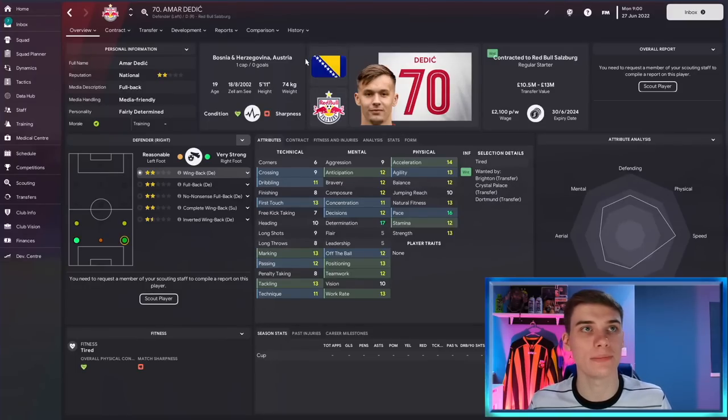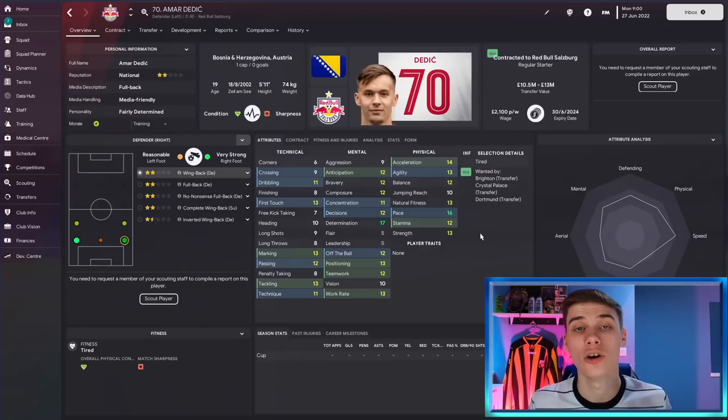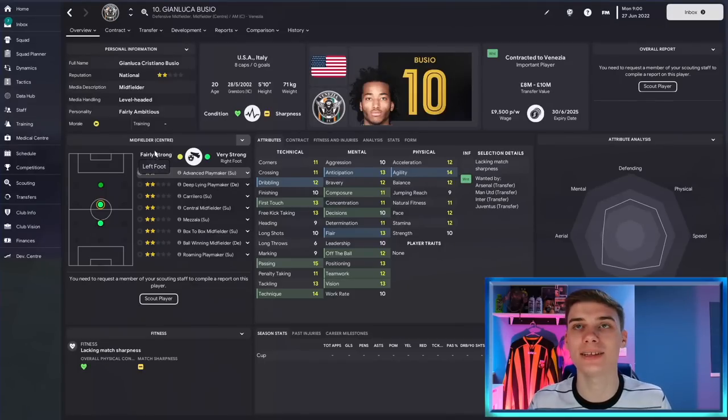One of the more well-known options in this team is Amar Dedic, the Bosnian left back slash right back who plays for RB Salzburg. He is right-footed but natural at left back, which is why his ideal position is the inverted wing back — though he could easily be trained for the other side. Very strong physically from the off, great mental attributes, and his technicals are pretty good. He's wanted by Brighton, Palace, and Dortmund, and you could see him playing at Dortmund's level easily once fully developed.